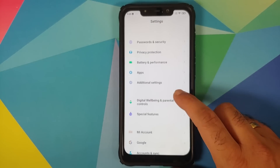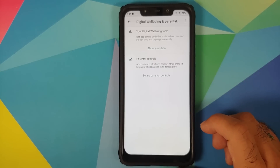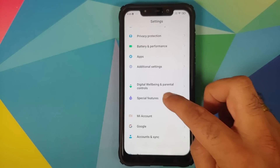Digital Wellbeing is Google's implementation — you do not get Xiaomi's screen time feature, which means Focus Mode is also absent.